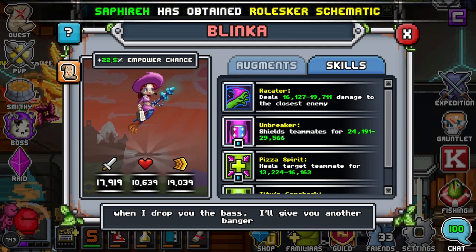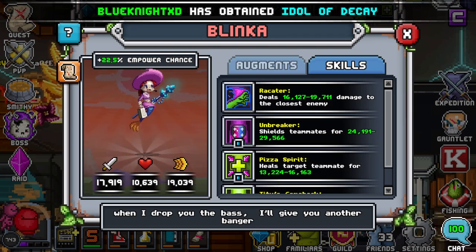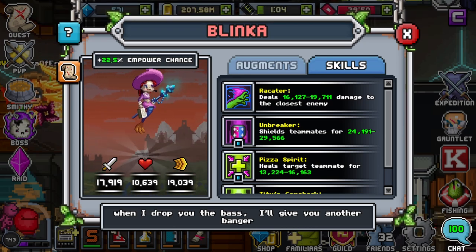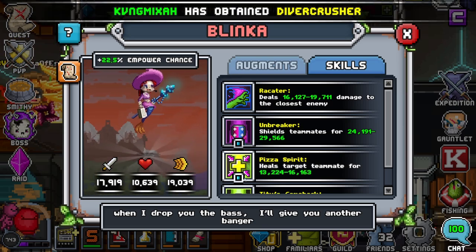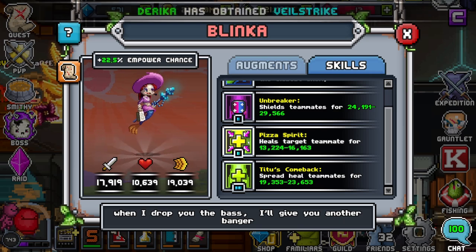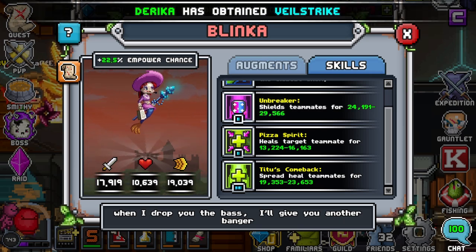Let's go ahead and go on to her second ability, which is Unbreaker. This is her main ability in my opinion. It pretty much fully shields your whole team and it's only one SP. She will top you off all the time — most of the time she's going to be able to get all those shields off before the enemy really gets your health too low. So you're not really going to be using any of these other abilities too often, but this one is a target heal, which is pretty nice if one guy keeps getting nuked out.